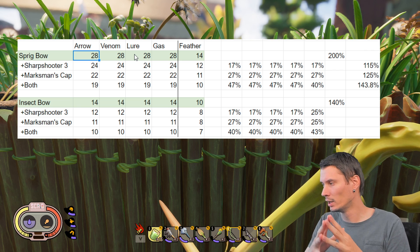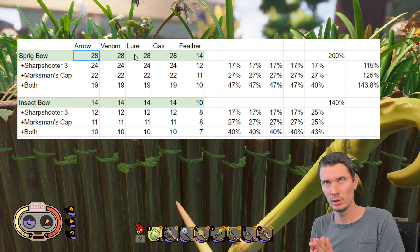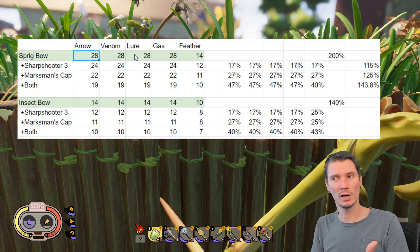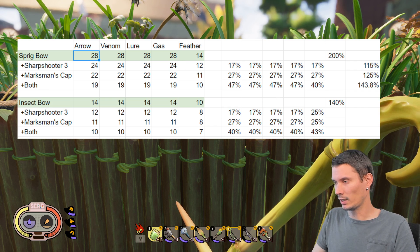Now we're getting to the last tricky part: I need to explain why the feather arrow gives a flat damage boost where other arrows give a multiplied damage bonus. I'll cover that in the final section.